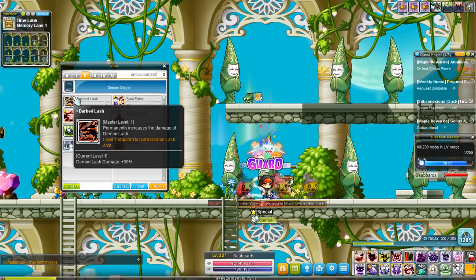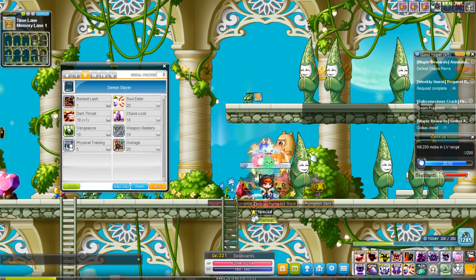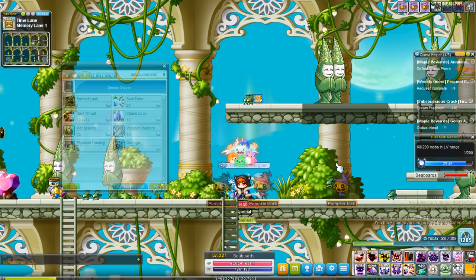Second job — Barbed Lash gives you just more damage on your Demon Lash. You get 30% on your first, second, third, and fourth attacks. Also, the animation turns orange like I said before. Soul Eater is the next holding-down skill, and it's a bit more effective than Grim Scythe because it has more range and it pulls all enemies towards you — kind of like a vacuum skill.